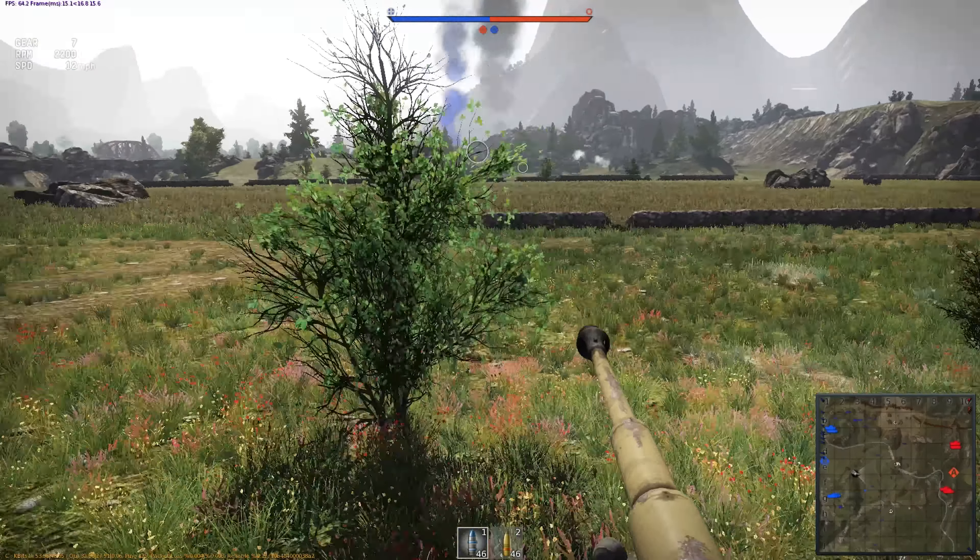I figured maybe somebody was coming around towards our spawn, so I went to look around that way. Then something popped up on my mini-map and I'm looking everywhere — I can't see anything. This is a perfect example of why I love simulator. I push up and finally make it out — it's a tank destroyer using a rock wall and foliage for cover.